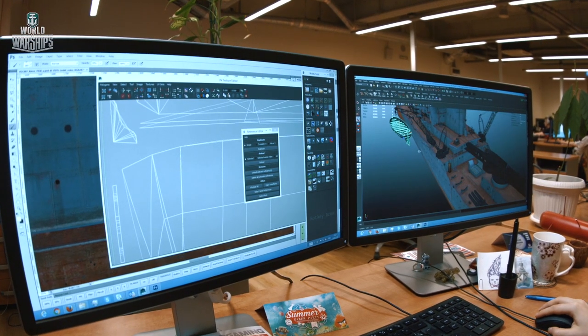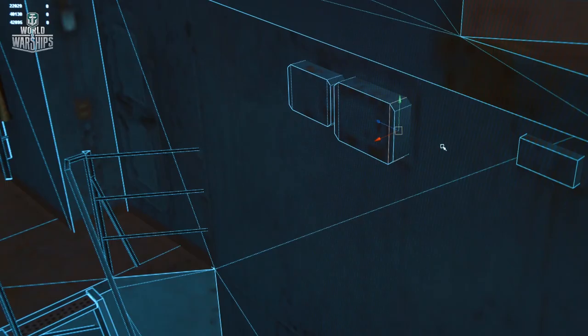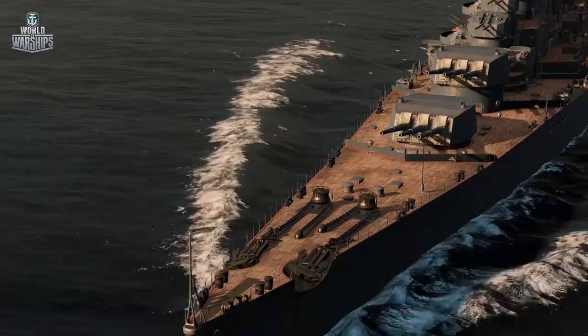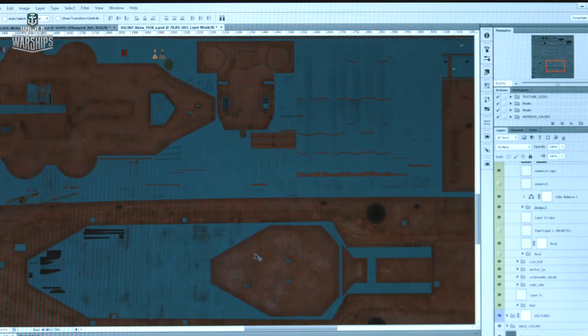When working on the Soviet cruiser branch, it was decided to try a new approach to ship production. Two modelers, called a Strike Team, were assigned for each ship. This allowed the developer team to speed up the process of designing texture models, details, ship-break effects, and artistic elements such as rust, stains, or drips that make a ship look realistic and inhabitable. We had to draw dirt, rust, stains, or drips precisely in those areas where they had been on the real ship.